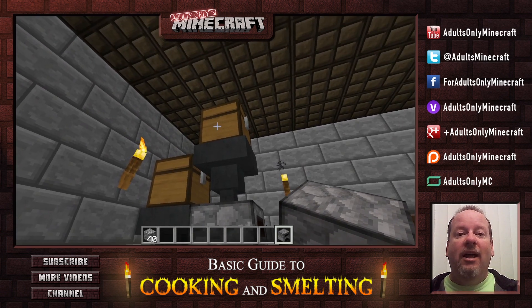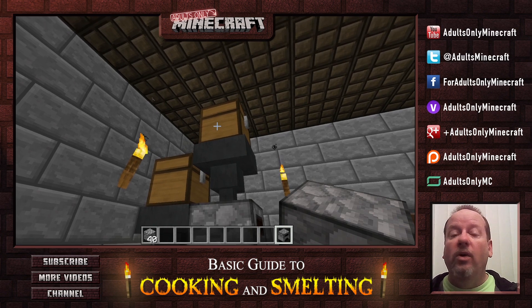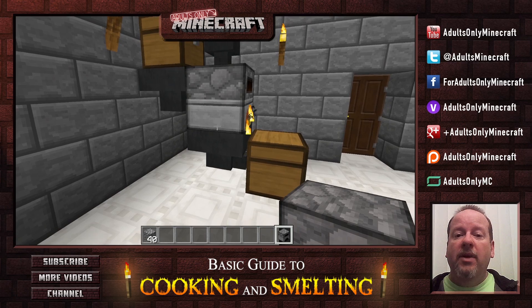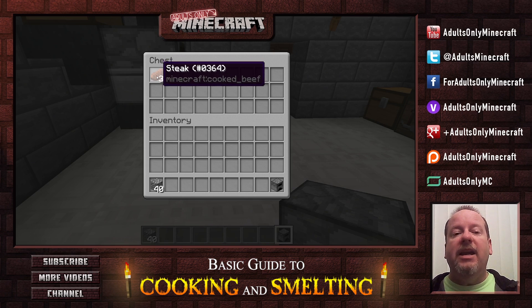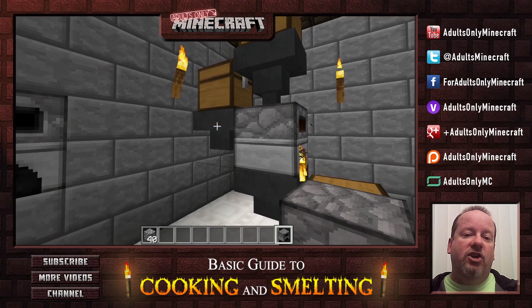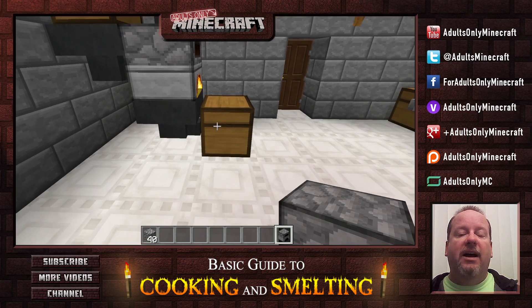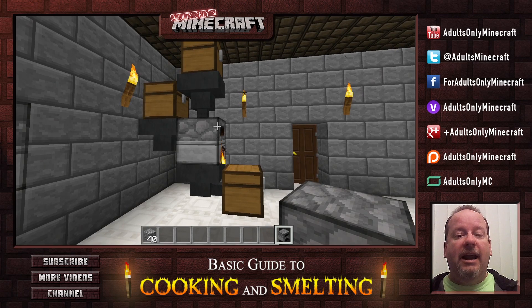Imagine these were full — it would go for a really long time and you wouldn't have to touch it. The hoppers are the things that feed into the furnace, and there's also one on the bottom that feeds out, so your cooked or smelted items come into the bottom chest. It's really simple to make: a chest, a hopper, and a furnace — you have to come in on top. Then a chest, a hopper, and the furnace coming in from the side or the back. Then the hopper comes out the bottom into that chest. It's a great little gizmo — I build these all the time to make my life a little bit easier.